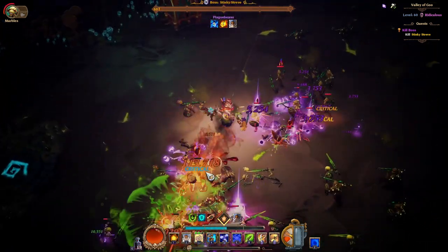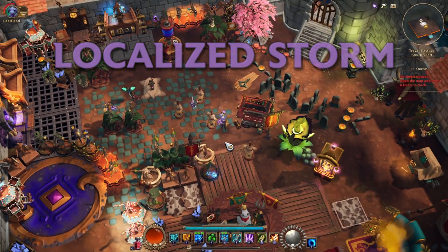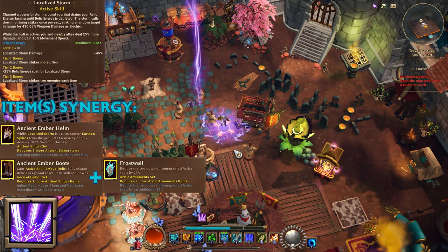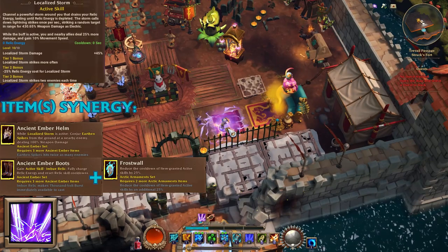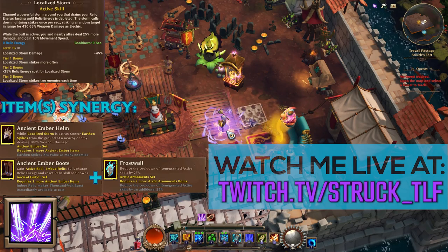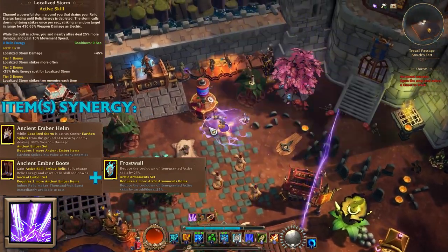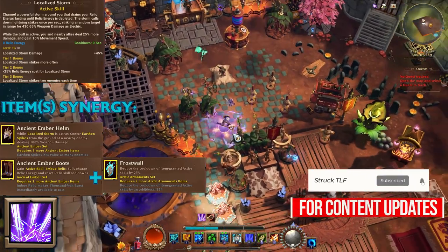The first active skill I'm going to talk about is Localized Storm — the aura skill. You activate it, it starts draining your relic energy and constantly hits enemies. I'm going to start moving so you can see the distance at which it can hit. We can't hit from this distance, but if you move a little bit closer it starts hitting, giving you an idea of the skill's range. Another thing you should know is I'm not sure if it's intended, but this skill does not proc chance to shock.